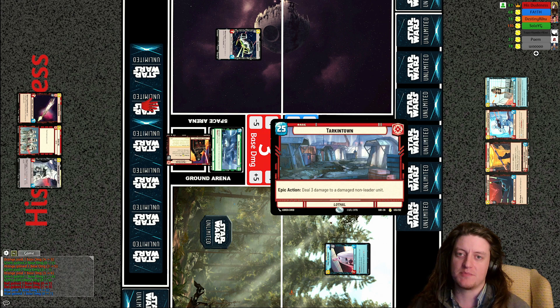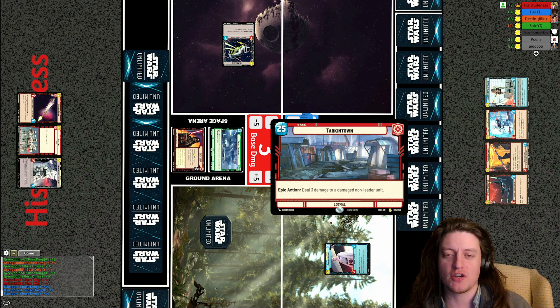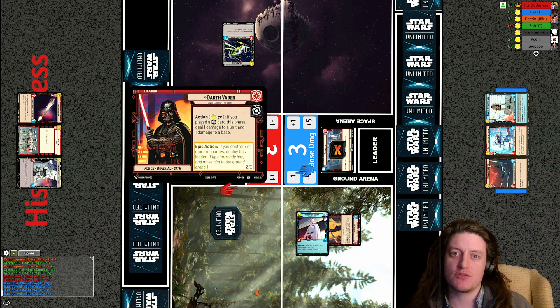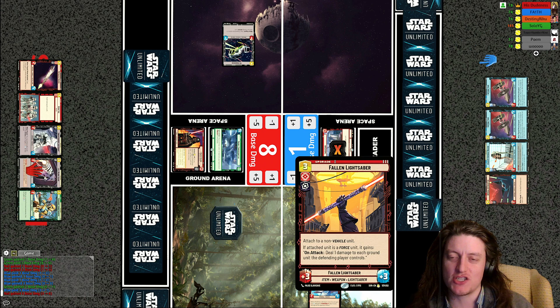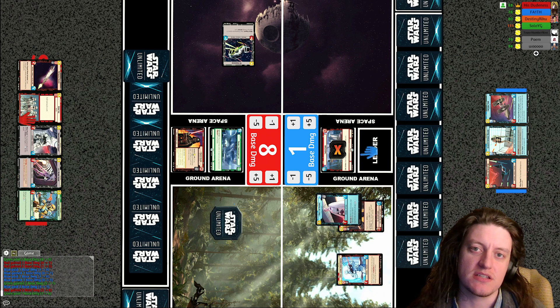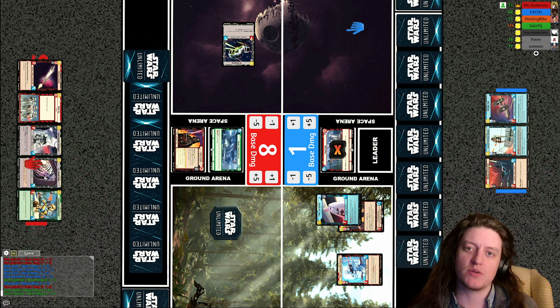Agent Callus ambushes to defeat the scout bike — no card draw since the scout bike pursuer is not a unique unit, but gets a unit off the board cleanly. Tarkin Town then defeats Callus — it's a good counter to ambush units. Trading Callus for the scout bike is a good trade for Faith. His Dudeness tries to use Vader's ability but realizes he can't because Callus is not a villainy card, so he swings for the base for three. Krennic then grabs a fallen lightsaber just like in the first game, swings in for five, healing his own base for two.